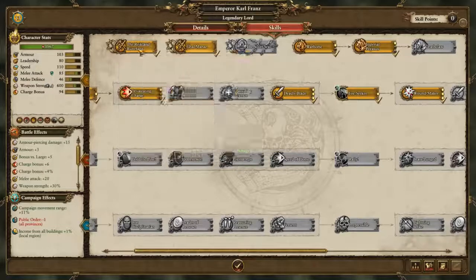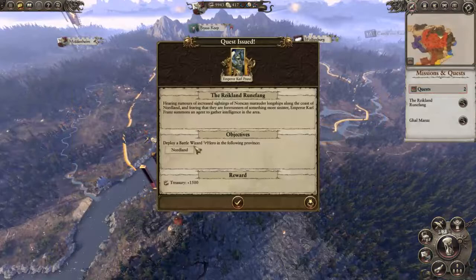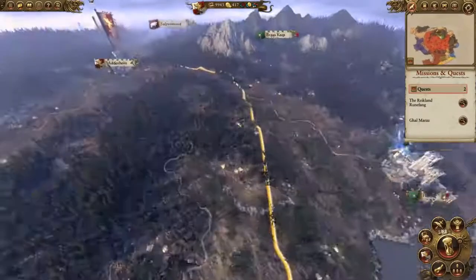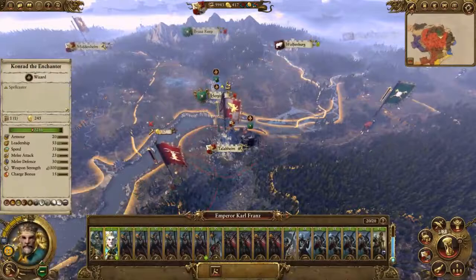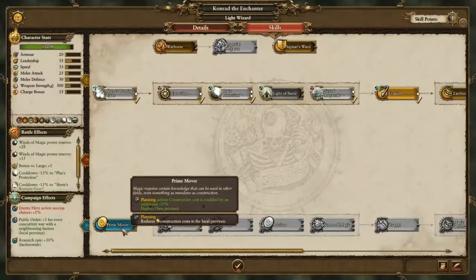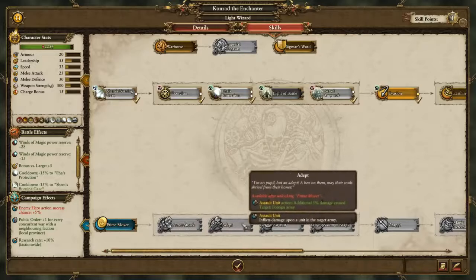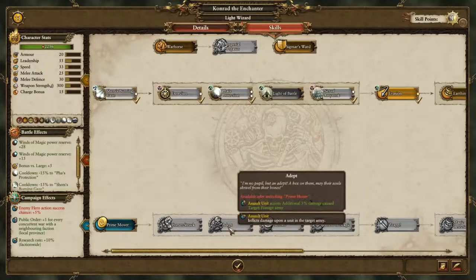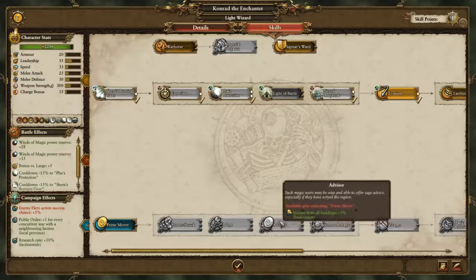We need to deal with the Runefang quest — I need to deploy a battle hero wizard to the province to the north. I can probably put him right on the edge and he'll trigger. Wizards remove additional foreign damage and can deal damage to foreign armies quite well. They can also damage armies, assault units, and generate more income — though a wizard's place isn't really to sit in the back end of territory.